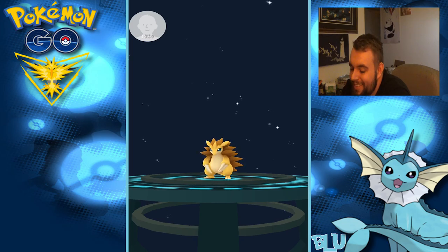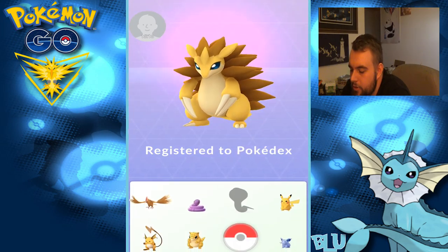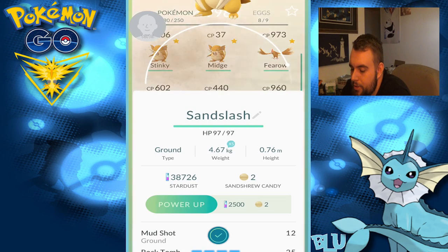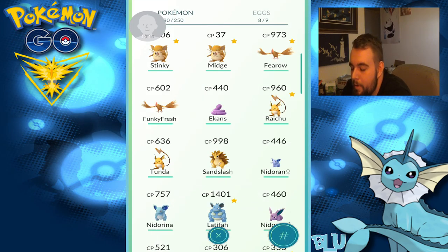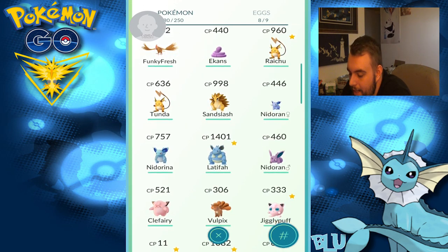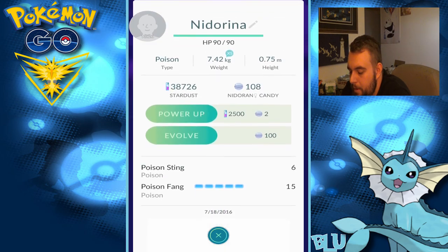Look at him — he looks dope as shit, dude. He might be pretty powerful. That was a 460 Sandshrew. Oh, and registered to the Pokedex! Oh, there's that R-Box just to rub it in my face. 998 — not bad.